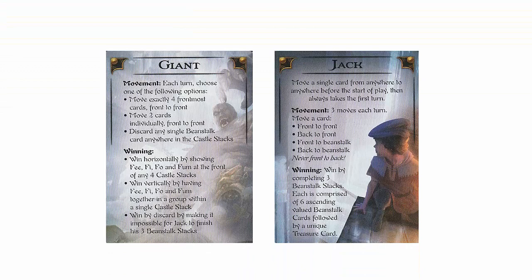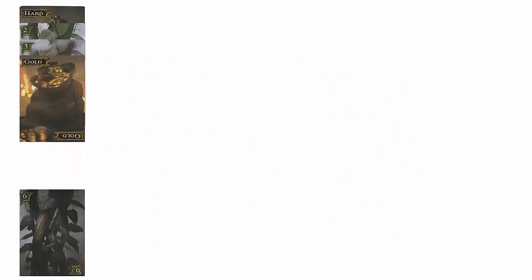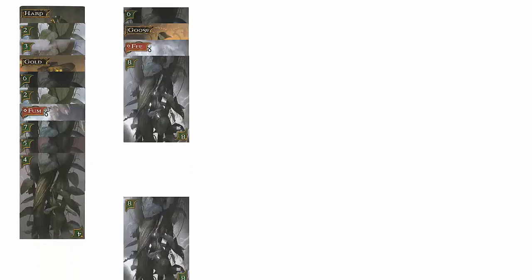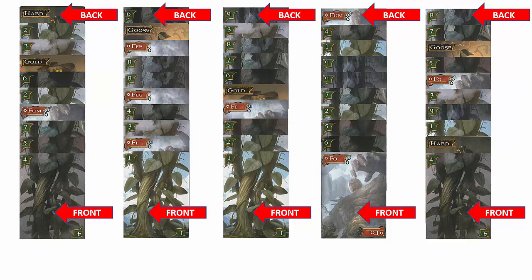Now let's set up the game for the playthrough. Each player should have one copy each of the Jack and Giant helper cards. Next, we shuffle all 50 cards which include the Beanstalk, Treasure, and Giant cards. We deal cards face-up to form five Castle stacks of ten cards each. Cards should be fanned down so that each card partially covers the card beneath it to allow the titles of all cards in play to be seen by both players. There are no hidden cards in the game. The first card dealt in each stack is referred to as the back card of the Castle stack, and the topmost card is known as the front of the Castle stack. That completes the setup.